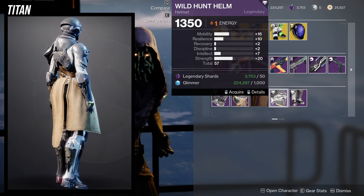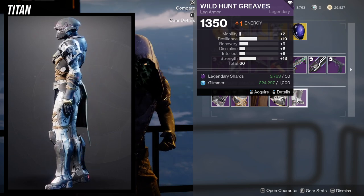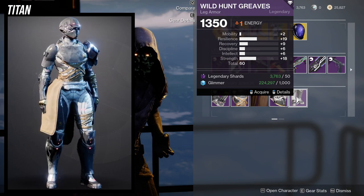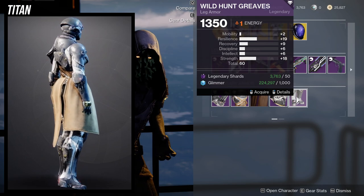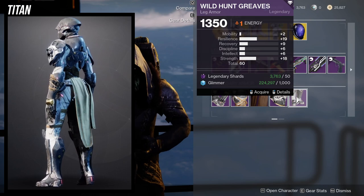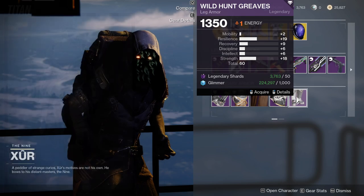Mobility is way too high again, and the greaves are actually pretty decent. I would recommend bumping the recovery to a 19 so that way you can have resilience 19, recovery 19, and then strength at 18 is nice. So this one's okay, but if you have better boots, I wouldn't waste money on this unless you don't have the set in your backlog — then pick it up.